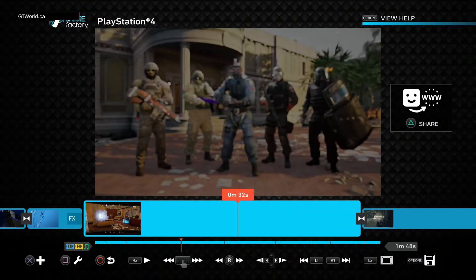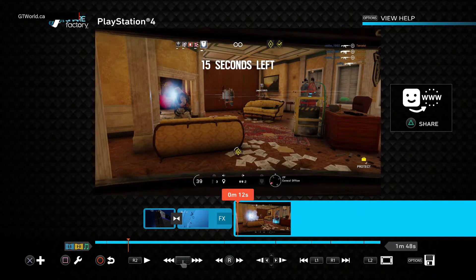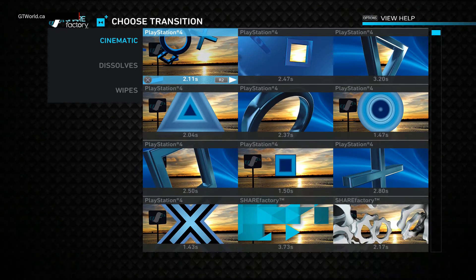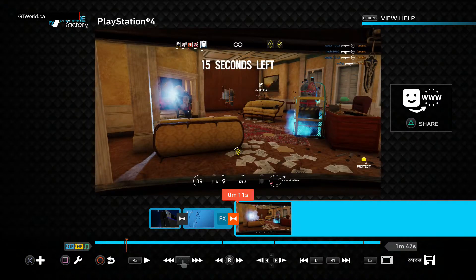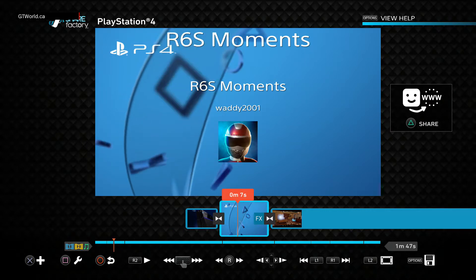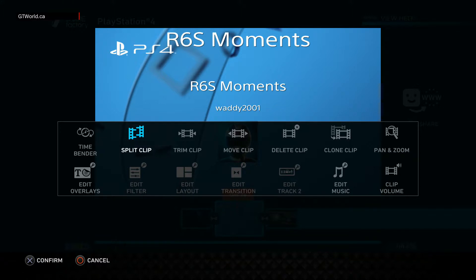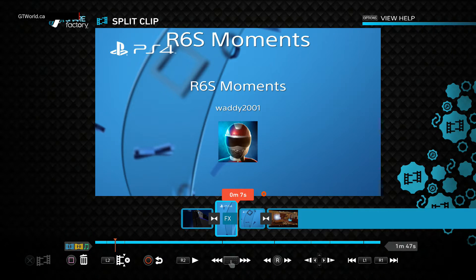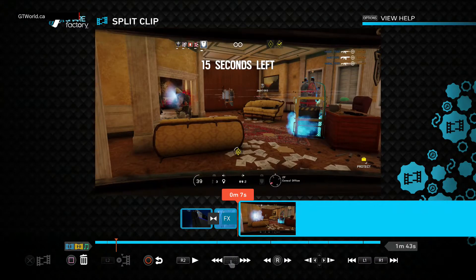Let's go back to the part with my name on it - we don't want that to be quite as long. Let's add a transition here too because it goes right into the video. Transition 1.43, yes. Back out. Now we're in this section - let's take half of it out. It's 8 seconds, we want 4 seconds. We'll split the clip, press X, yes split it. Now go to the right section which we want to get rid of, press the square button, and yes, delete the clip.